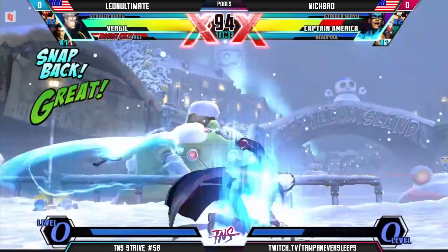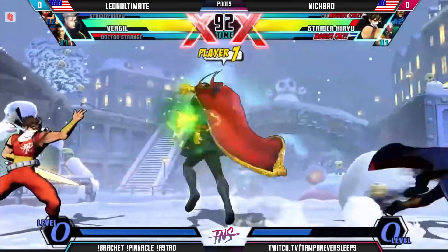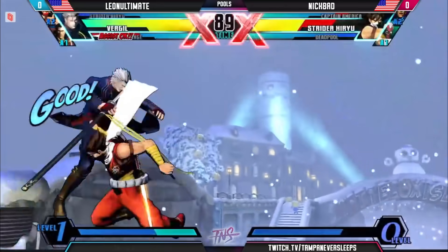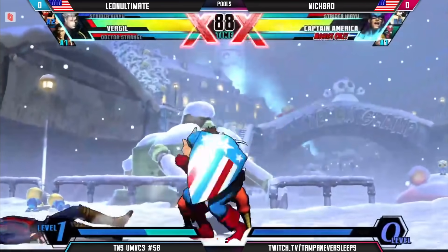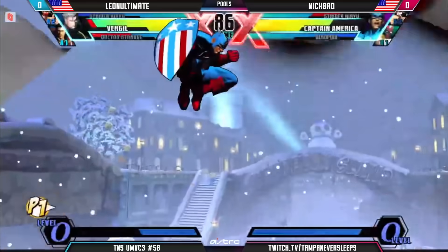Leon Ultimate starting off early. Ashley has Virgil on point here. It's going to be the rock — no Nova today, I see. Couple snap though and is able to secure the hit on Strider, isn't able to kill though. And Nikbat used the opportunity to go for the tag — no reason to go for the conversion, get that team back in order. I think it's a great call.